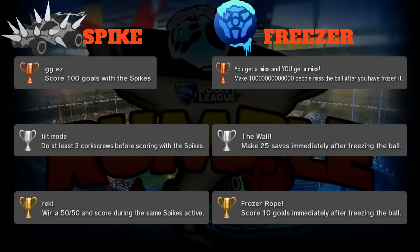Next up is Spike - everyone loves it when they have it, everyone hates it when other people have it. Bronze is 'GG Easy': score 100 goals with the spikes. It's not hard to score goals with spikes, so you're scoring 100 goals before you get the bronze. You'll probably see the most goals scored by any power-up is definitely spike by far.